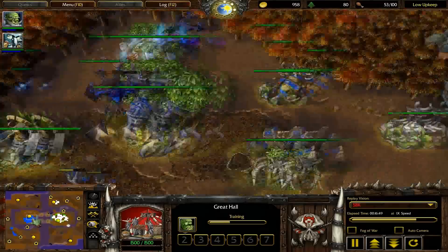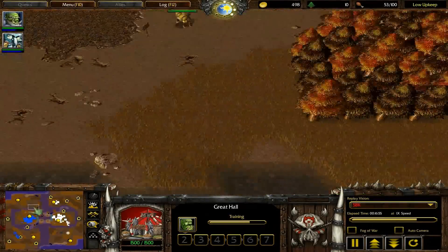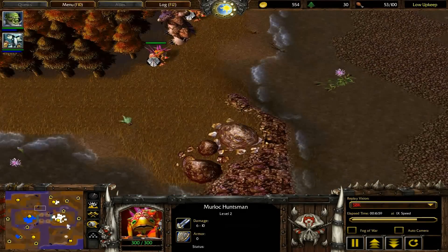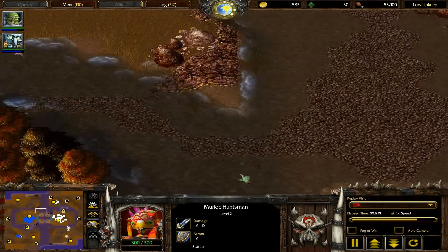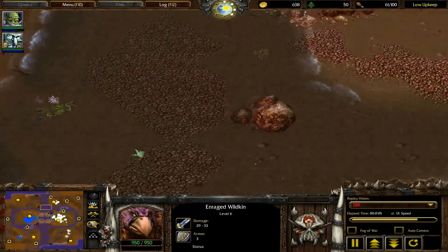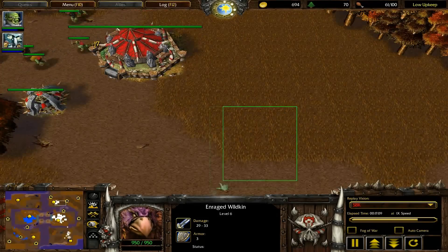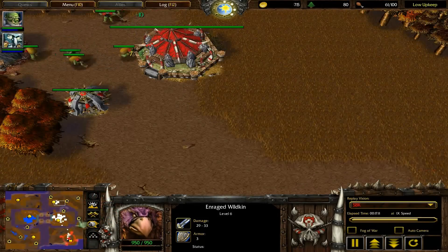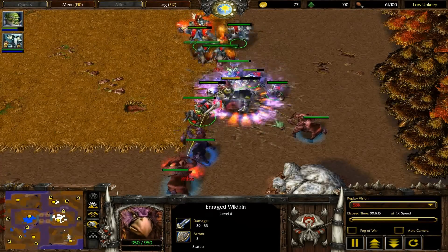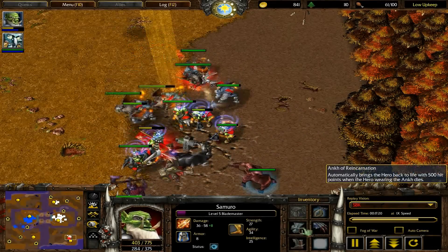There's another way to the opponent's base. If you go the other way, you're not going to go through here — you'll go all the way across and get attacked by these creeps if you're not careful. You have to hug the edge of the water and these rocks. These creeps will absolutely attack you if you go this way. That's kind of a back way — you can wedge yourself right here between the expansion and the opponent's main.